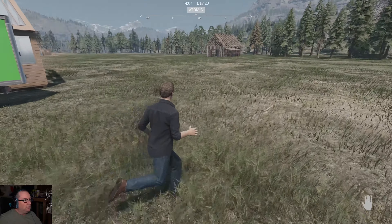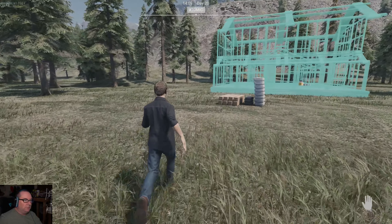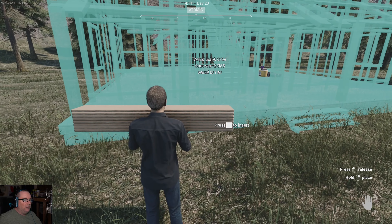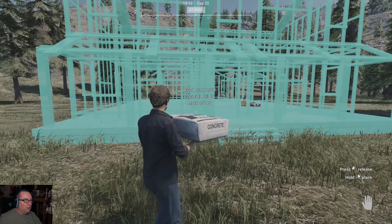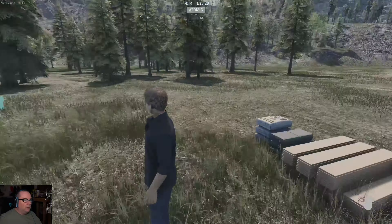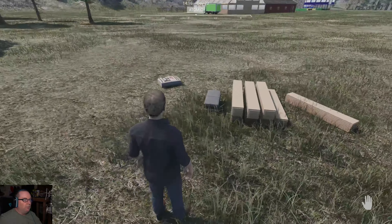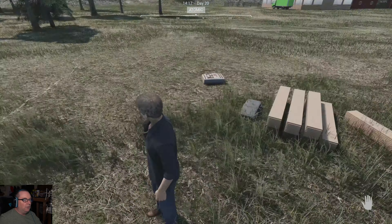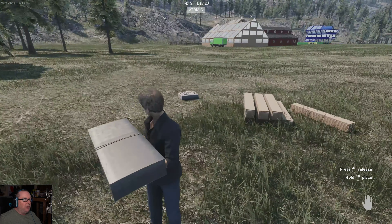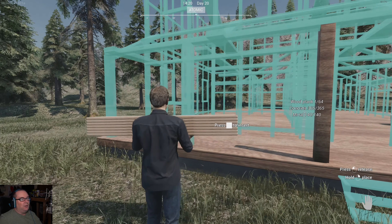All right, let's go finish the house. I went and got all the concrete and everything I needed. It won't let me put the wood in there — man, that's a rip-off. What can I put in there? Concrete — booyah! Oh look at that. So I guess it wants you to build the foundation first. Well that has to be it — oh you gotta be kidding me, I gotta do it one at a time? Why don't I just put it all in there?